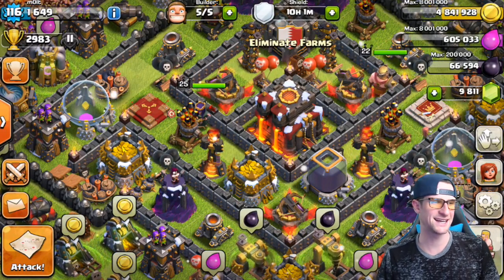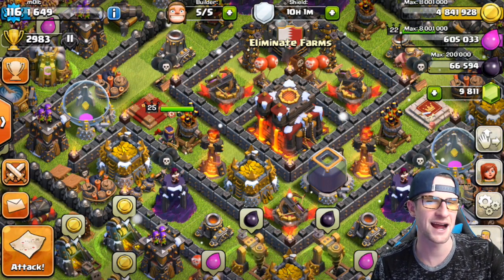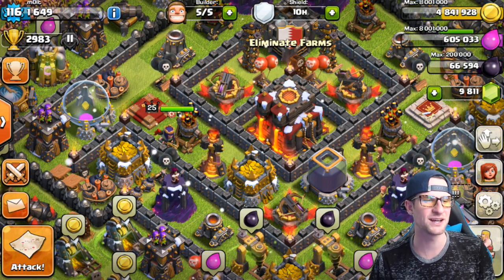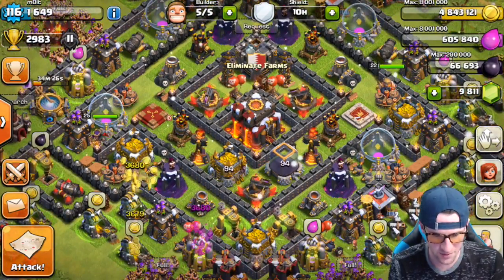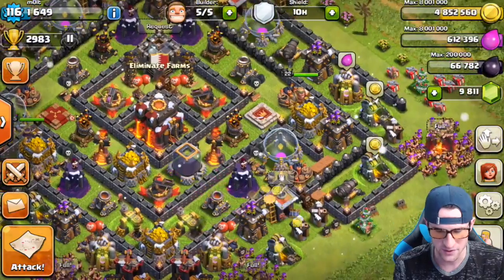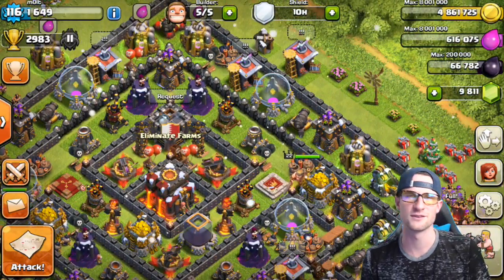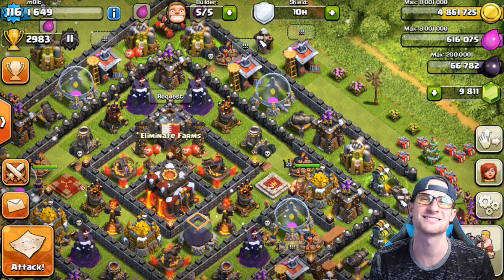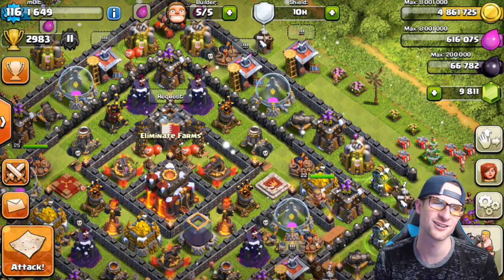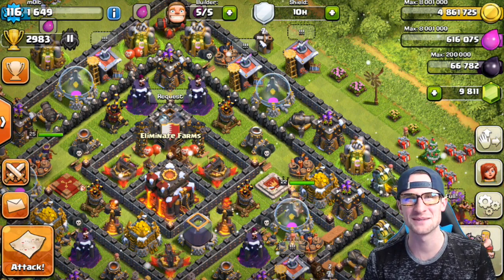Hey, what's up guys, welcome back! It is me, Mold, so happy to be here with you guys. Today we are back on our Town Hall 10 and we are crushing it - we are almost up to Masters 1. We've been doing a bunch of different strategies: barch, lava loon, and some random comps. I got a stupid 49% earlier, otherwise I would already be in Masters 1.